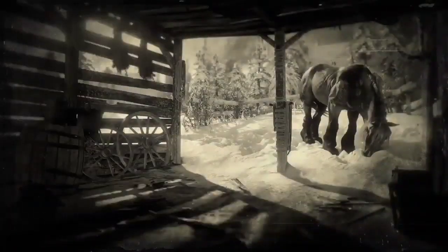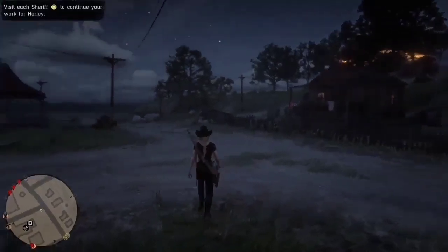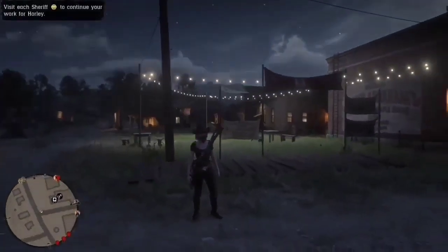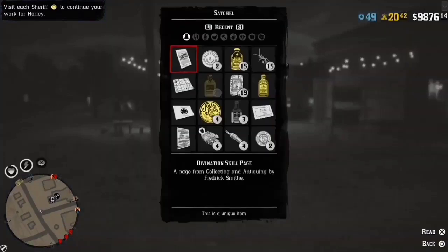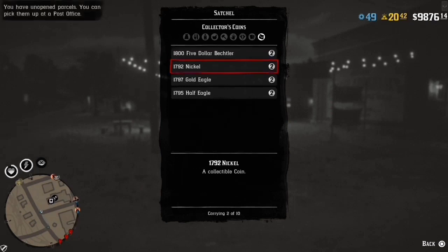Once you're in the private poker game, sitting at the table by yourself, press Start, go to Online, and find a new free roam. Make sure you are sitting at the table by yourself — if you're not, that means you didn't host a private game, and you need to do that first.